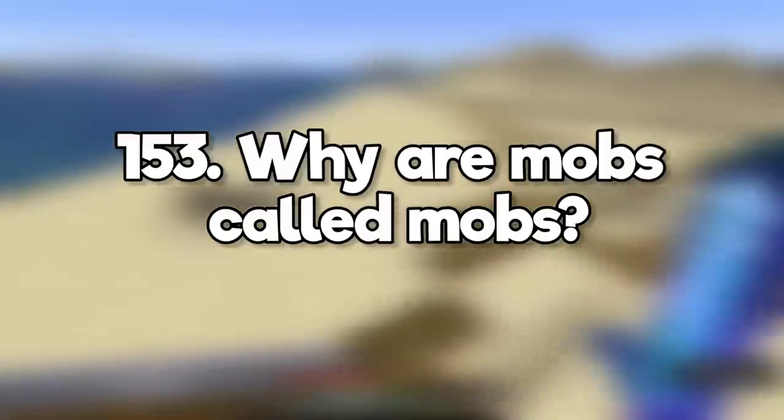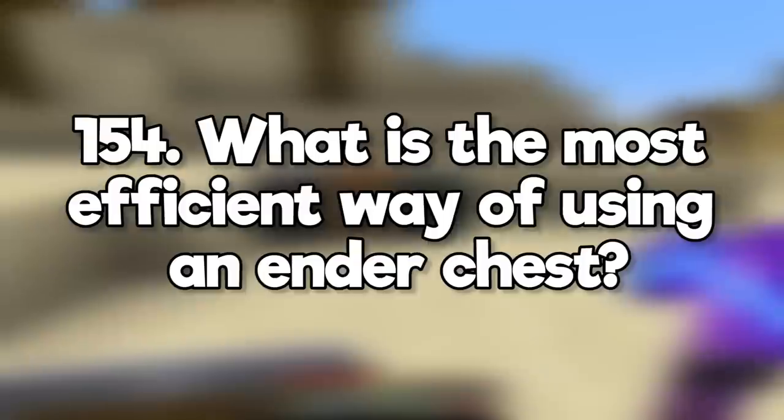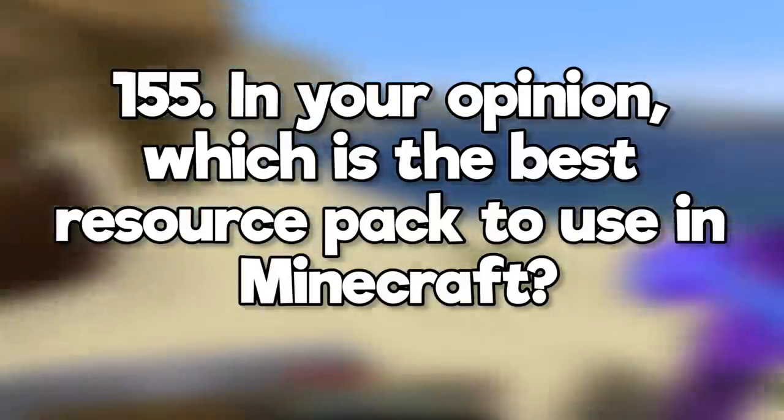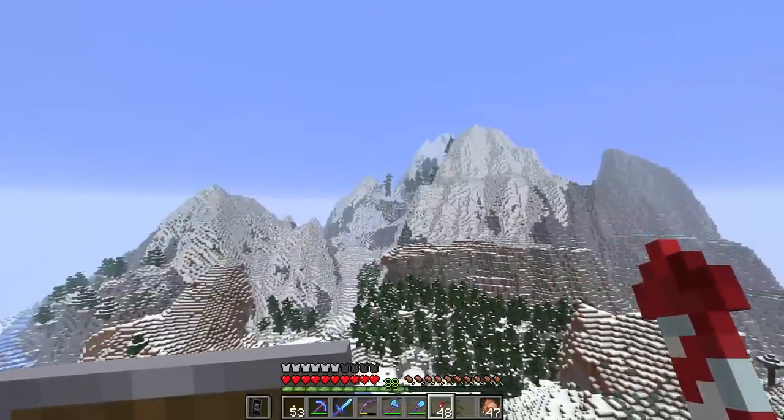Why are mobs called mobs? Mob is short for mobile — it's basically any moving entity that has AI. What is the most efficient way of using an ender chest? Fill it with shulker boxes to maximize the space. In your opinion, what is the best resource pack to use in Minecraft? Default — because if your builds look good in default, you know they're good builds.